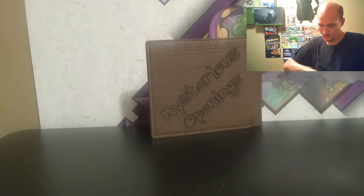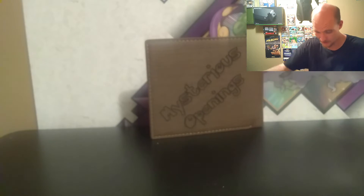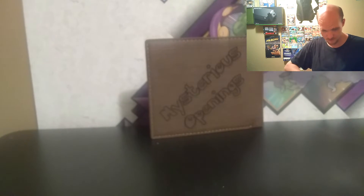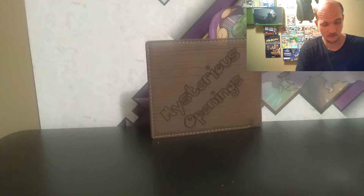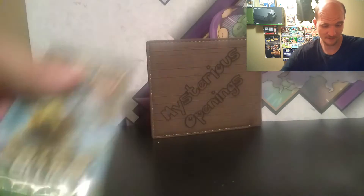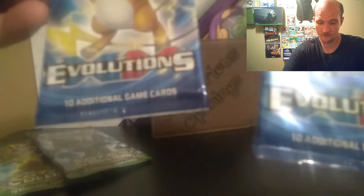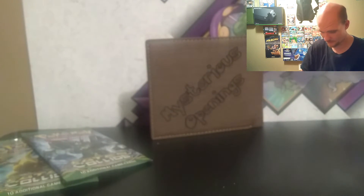So if you watched the last video you already know what's pretty much in this one. We've got a promo card, the Mewtwo jumbo card, a code card, and then we have two Fates Collide packs and two XY Evolutions packs. Let's jump straight into it and see how this goes.